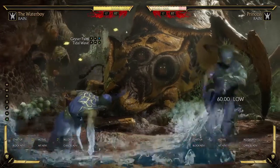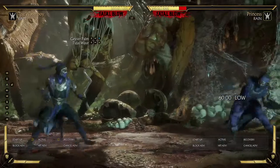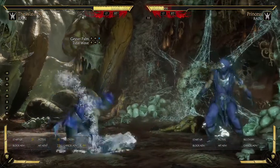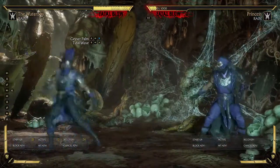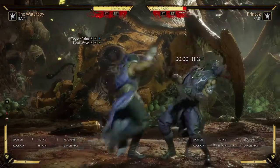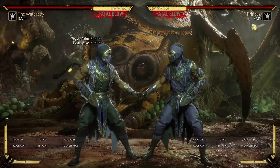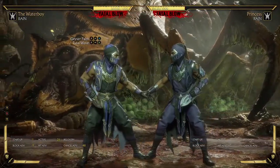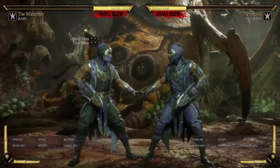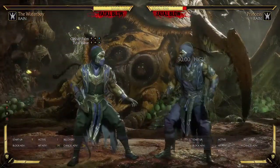I also like tidal wave, which is this special here - it's really nice in the neutral. Look at how far this reaches. We don't tend to see this one often as a neutral controlling tool. I think it's actually underexplored. People usually just use tidal wave as a 50/50 or to keep the dial-in string safe, since it's unsafe on block. At minus 9 you could do a 3-4 or down 4, but we don't see that often because you can't special cancel it.